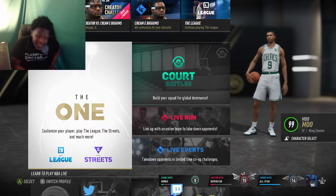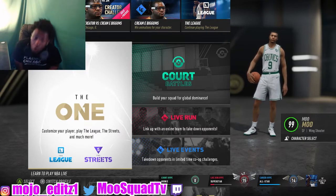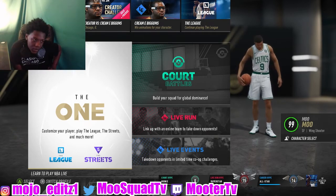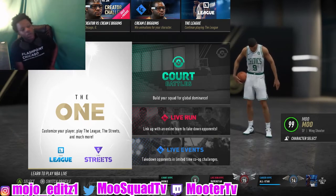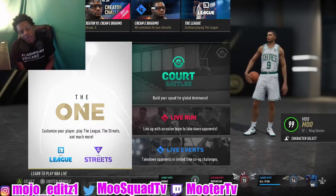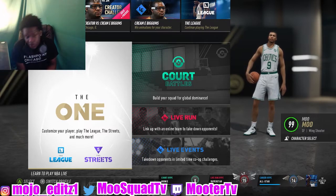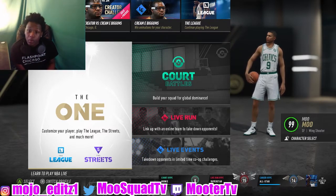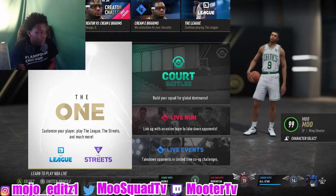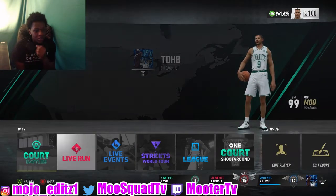What's going on, it's your boy Joe and today man, we coming back out here. I got my 99 KD wing shooter for y'all. We're gonna come out here and drop the best dribble packages and the best jump shots for any build — no matter if you got defense or shooting. We're gonna come out here and help y'all with these animations, so let's get into it.